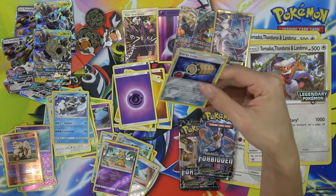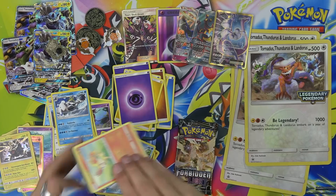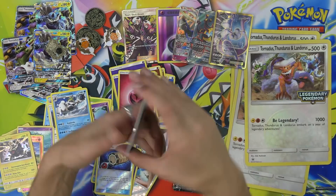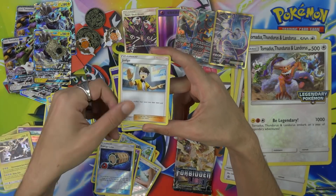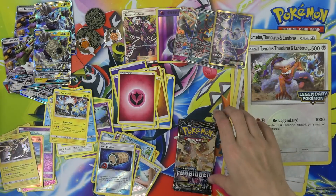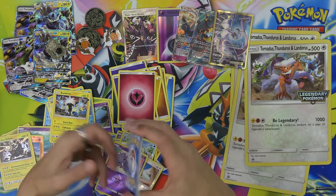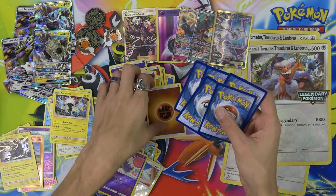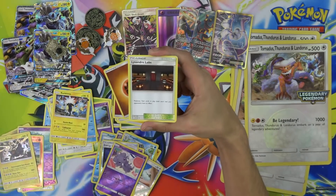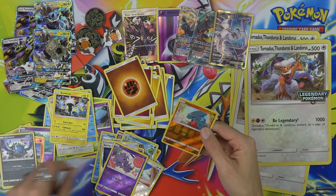Energy, Lotto, and Alolan Golem. Last pack, last chance to get some more free product. Lady, hope — Latios, Dragonite Labs goodbye, and Guzzlord holo rare variety.